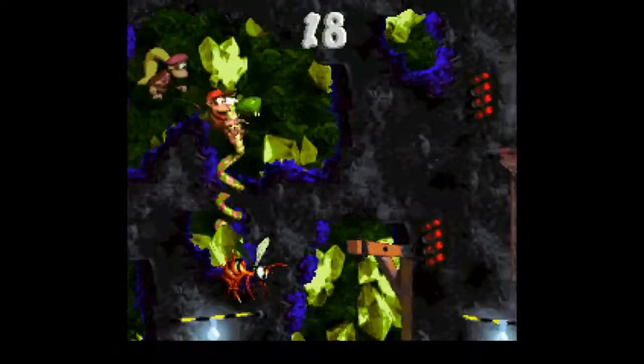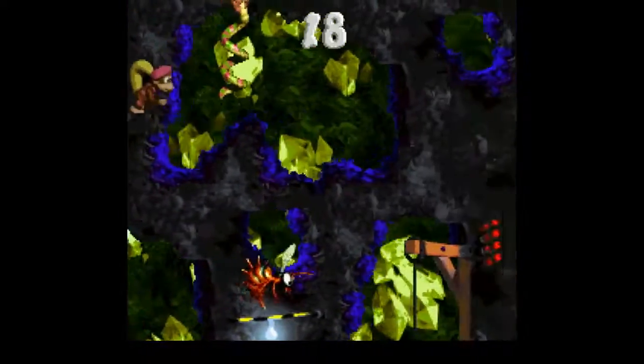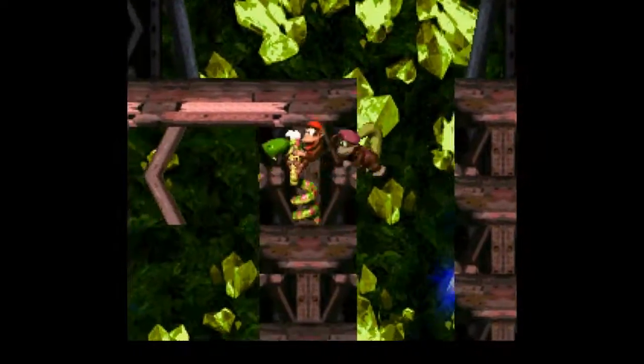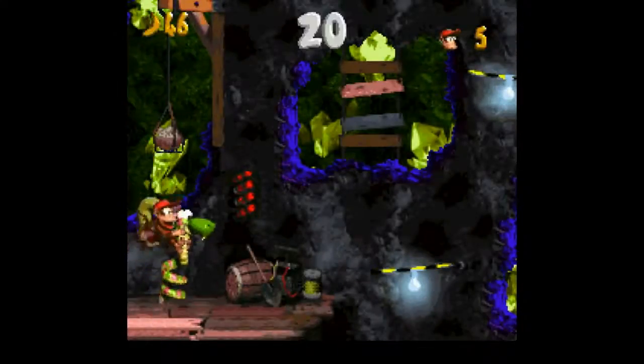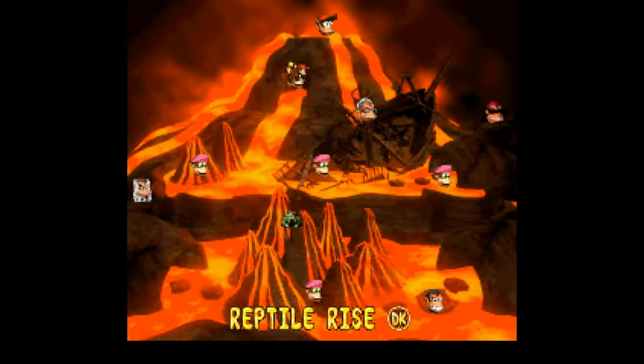Everything that's off screen kills you, so you can't do anything. At least I found a coin farm. I pretty much jumped as late as possible — that's really weird. There we go, perfect. So basically it's designed that if you have Rattly, it's timed perfectly. That's cool.